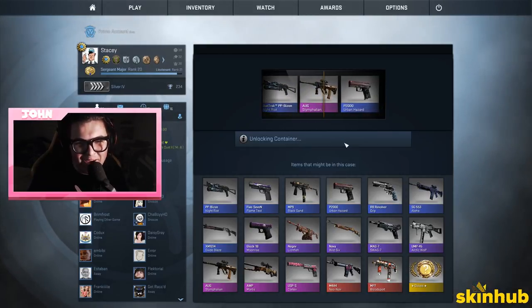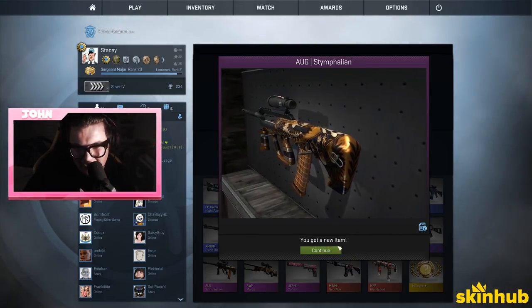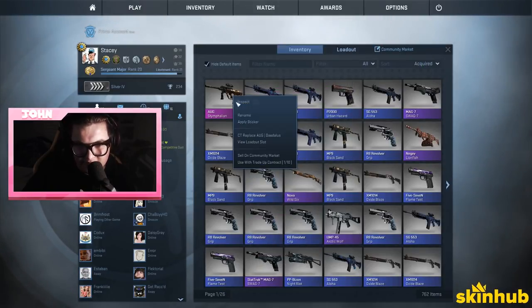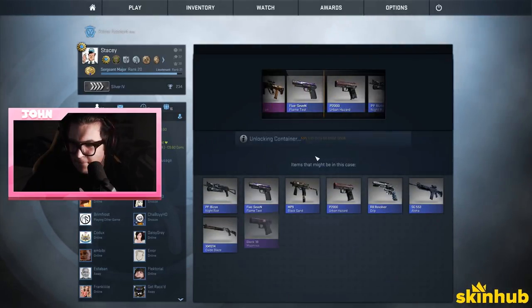Oh we got a pink! We beat Juicy! We beat Juicy! And it's minimal wear! Yes — now you gotta dab. How much is it? We sell, we make all our money back man. About 30 dollars? Fifteen dollars? Oh wow, it dropped so hard.